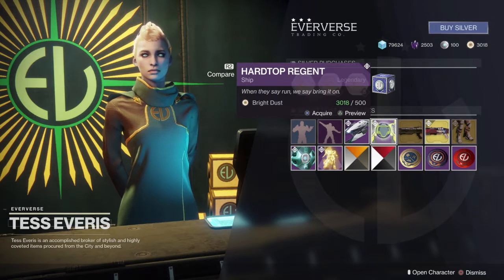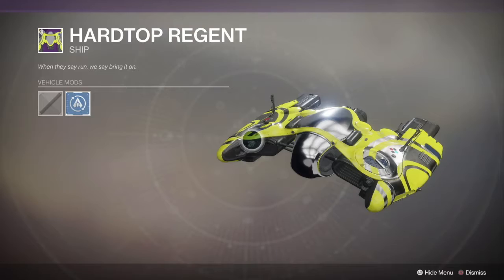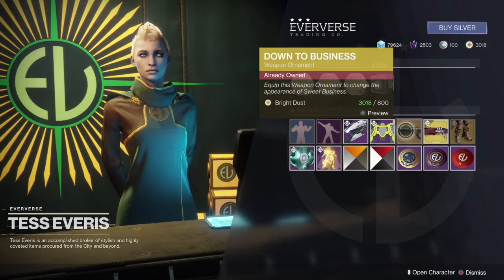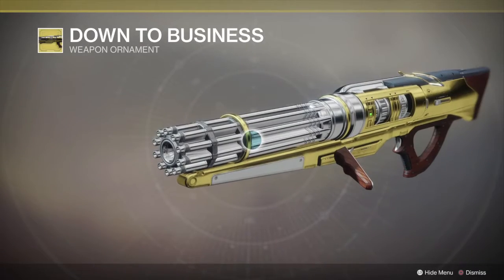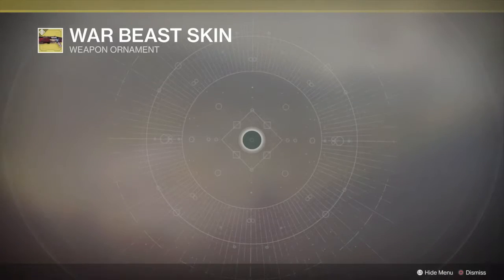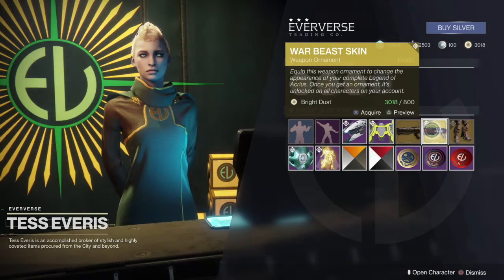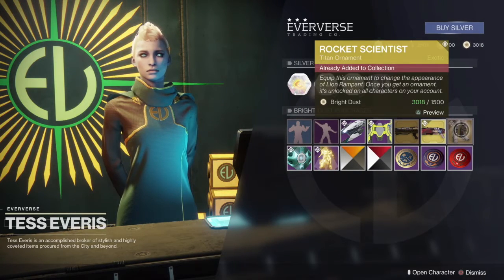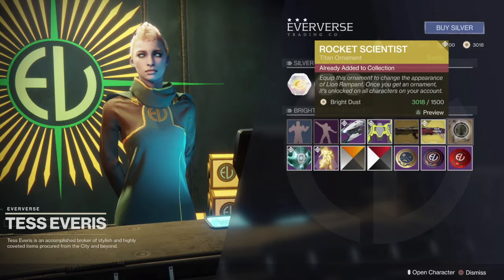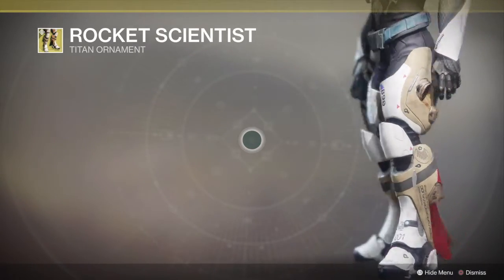We have the Hardtop Regent Ship — let's take a look at that one. Cool. We have the Down to Business Sweet Business Weapon Ornament, which looks pretty neat. Followed by the War Beast Skin Weapon Ornament for the Legend of Acrius. We have the Rocket Scientist Titan Ornament, and I'm assuming we have the Hunter and Warlock ones as well. Definitely like that one.